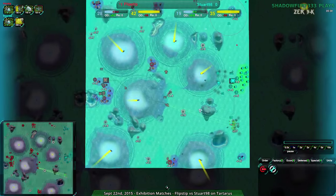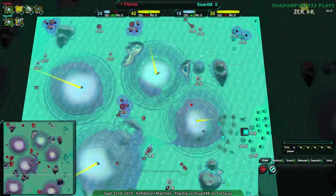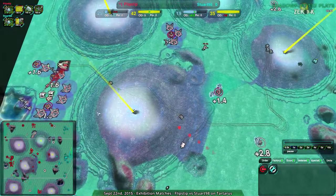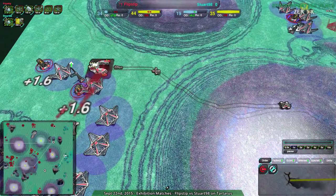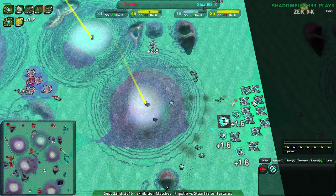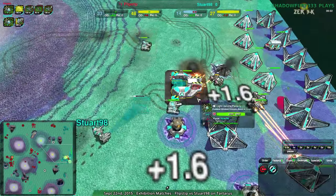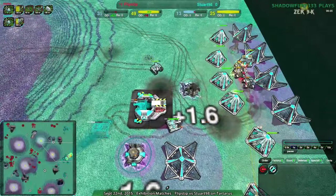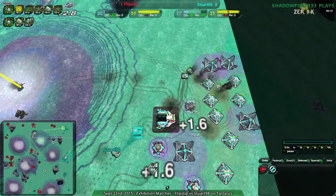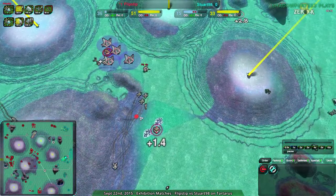At this point Flipstep is just running away with the game's economy — 24 to 19 doesn't seem that big of a difference, but Stuart has not really managed to get much of an army going. Flipstep has a lot to work with and can basically raid anywhere on the map with just the Scorchers. Those levelers are a problem if they attack the main base, but anywhere else these Scorchers will just go ham. The concern really is the periphery — the south areas — that's what really matters.